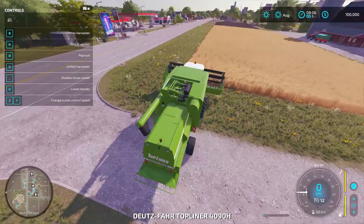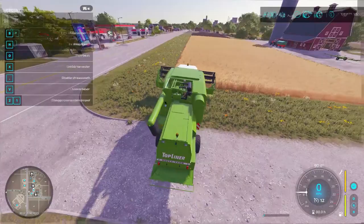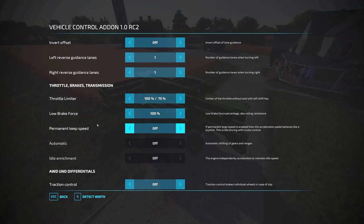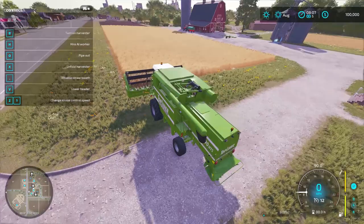I'm going to hop into this harvester. Vehicle Control Add-on comes by default on all vehicles — it's not something you need to purchase. But the Headland Management tool is something you need to purchase, and we'll cover that later. To start Vehicle Control Add-on, you'll hit Control-C to bring up the settings. Most of the stuff in here is default, and I'm going to go over the basic things which do not require any settings to be changed.